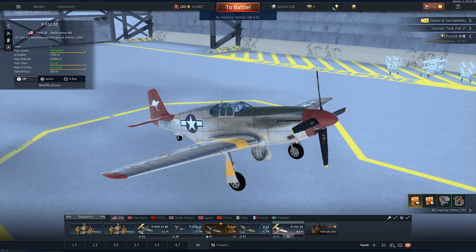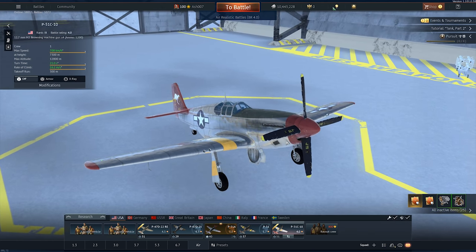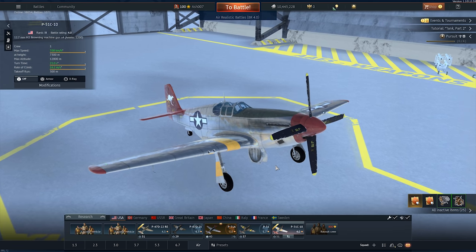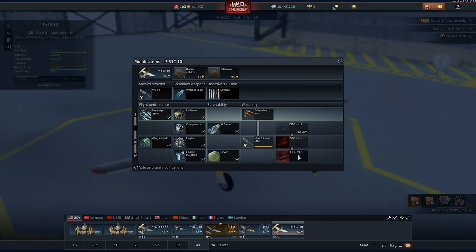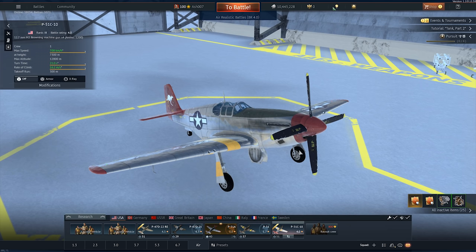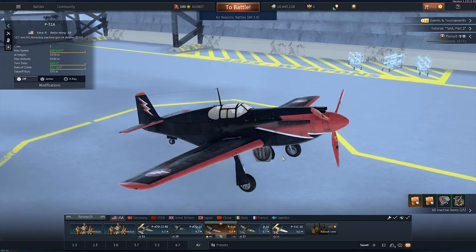People have been requesting this vehicle for so long — I reckon it's probably been the most anticipated vehicle for a long while. Myself included: 12.7mm M2 Browning machine guns with 1200 rounds, rank 3, battle rating 4.0, 708 kilometres per hour in a straight line. Modifications-wise, it doesn't necessarily matter. I've nearly upgraded this thing after three to four matches.